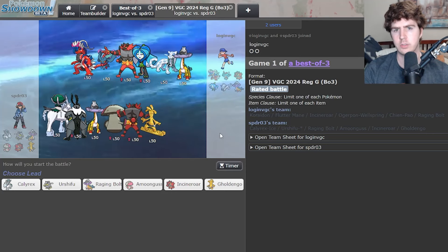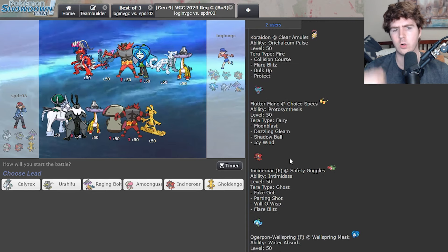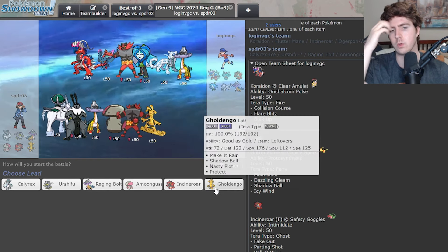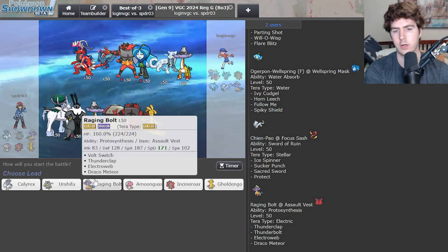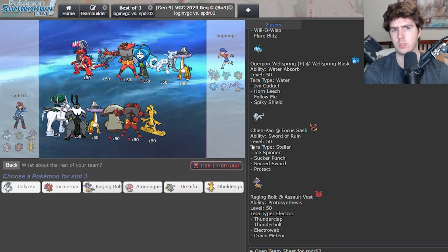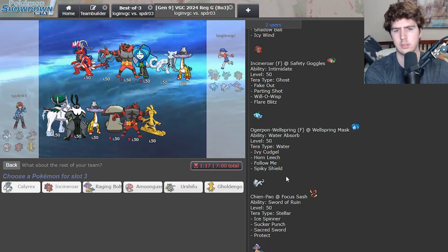Up against a Koraidon team — looks really strong, a lot of good elements. Looks pretty well built, might be similar to the team Luka Treadgut got a top 16 performance with, but it is Bulk Up, no Flame Charge Koraidon, which is annoying for us actually. They have Will-O-Wisp Incineroar — I'd say this is a pretty difficult matchup but we'll do our best. Goggles and Clear Amulet also means we can't Electro Web them, which is a little dicey. I could see Fluttermane Koraidon lead straight up, or Incineroar. I kind of have to go Calyrex — I might just have to eat the burn and try to out-damage them. Maybe Tera Ghost Taunt is cute, but they have Flare Blitz not Knock Off, so I'm forced to Tera Water.